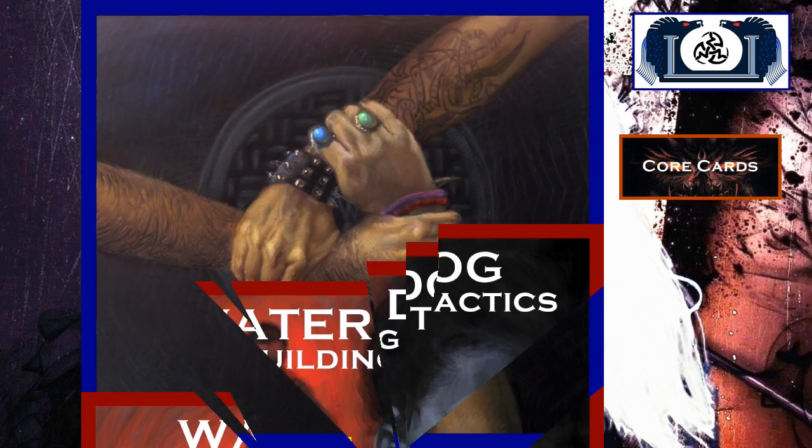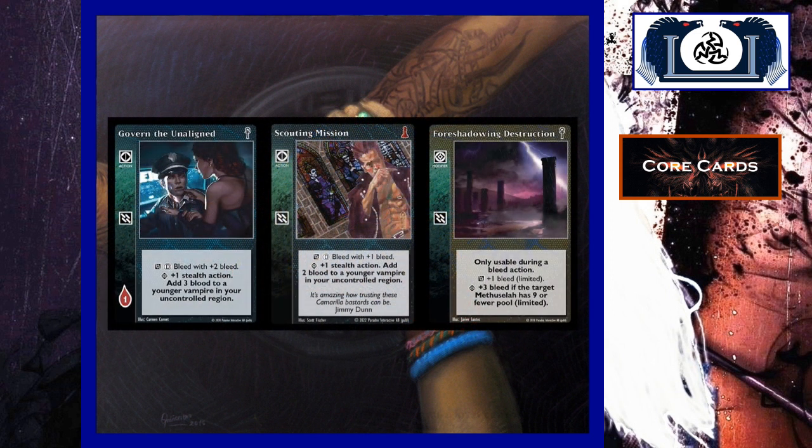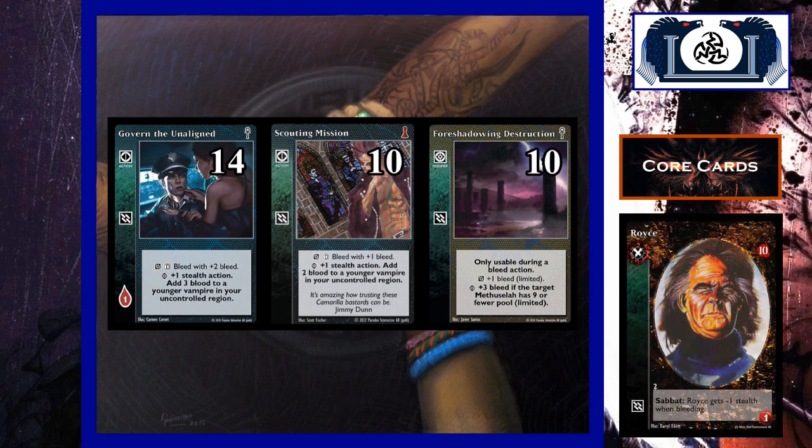Let's start with my core cards — there are three cards I'm really centering around. That's Governing the Unaligned, Scouting Mission, and Foreshadowing Destruction. In this deck, we're going to run 14 Governs, 10 Scouting Missions, and 10 Foreshadowing Destructions. The reason for running a lot of Scouting Missions is because I want to still be able to bleed every turn — I don't want to have to hunt every turn. If a vampire has one blood on it, I'm going to use Scouting Mission. If it has two blood on it, I'm going to use Governing. It's that simple.